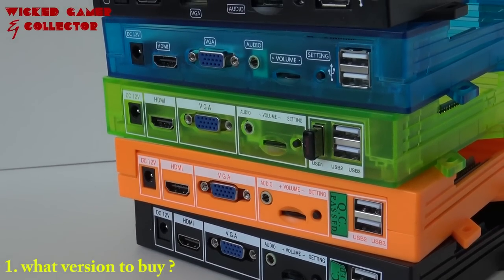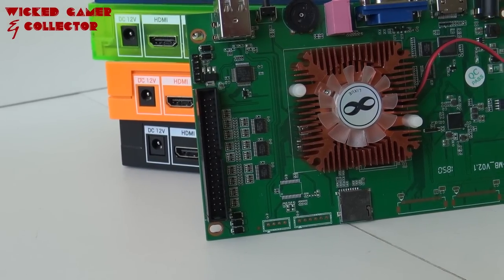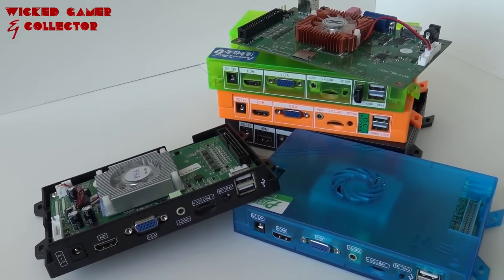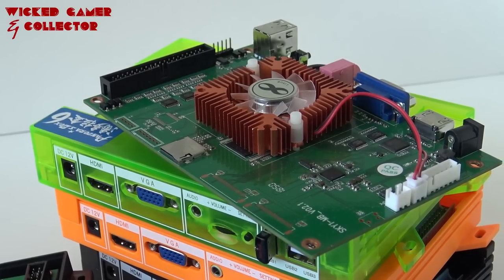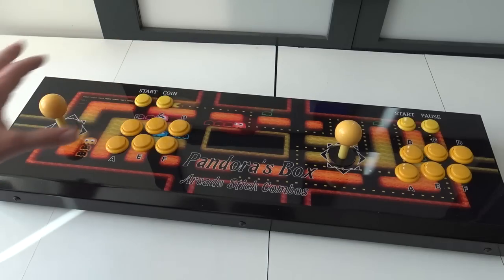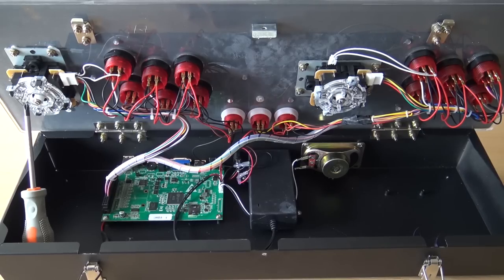A lot of people were asking what version to buy. The first question you need to ask yourself is: what am I looking for? There are a lot of versions out there, and the biggest, baddest, and newest is not always the one you're searching for. We have 2D and 3D games — PlayStation, PSP, N64, Sega Dreamcast — so ask yourself what kind of games you want to play, and whether you want single player or multiplayer.